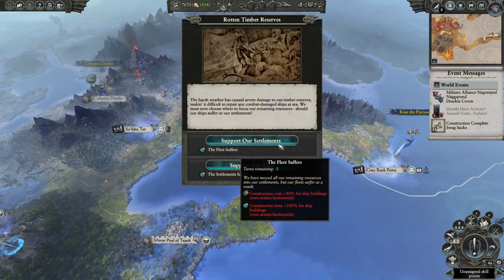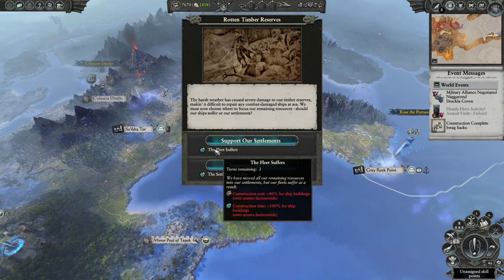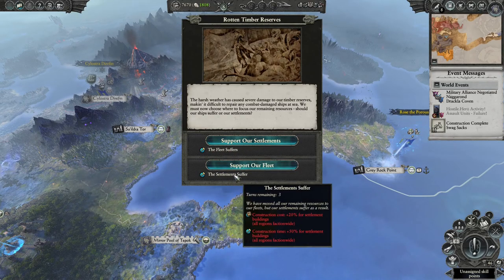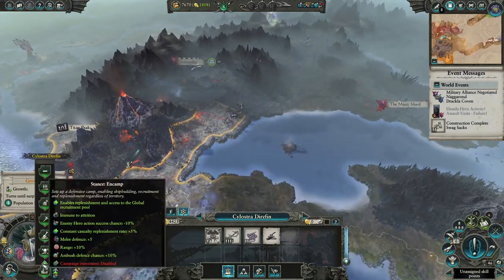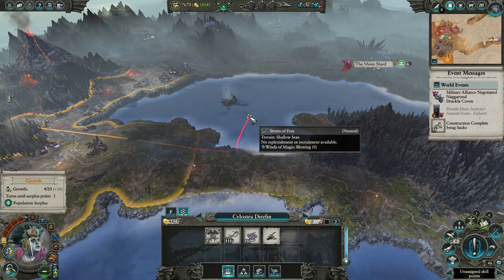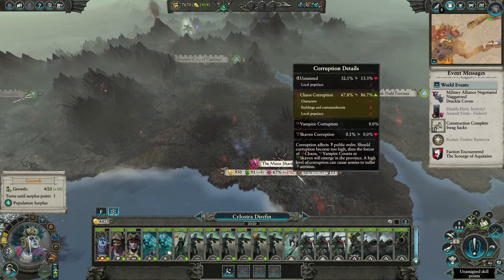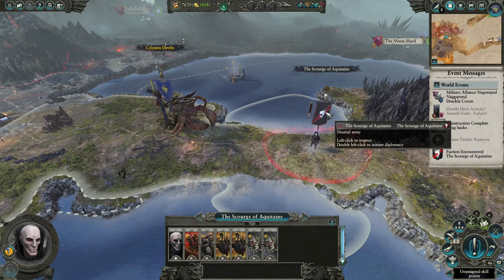Oh what now? Okay they failed - good. I guess we're not building anything in our ships for three turns, because we are building stuff in our settlements. So yeah let's do that - that's fine. There's no way to go off there, okay so just go there. We'll cap another turn and then we'll take that. Maybe we take a detour through Moon Shard.